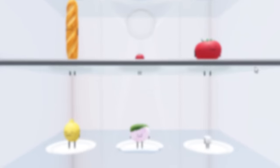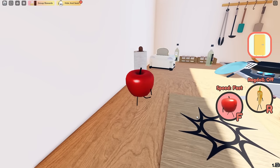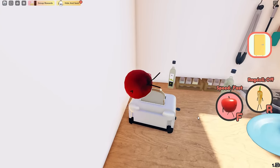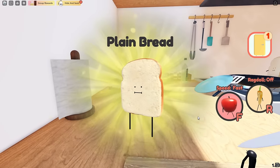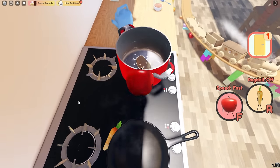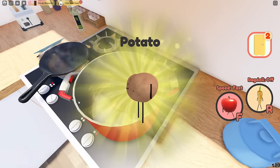This is how to get every food in Secret Staycation. So when you get into the game, you will see this pizza bread, and that is the first thing that you'll unlock. The next thing to find is the potato right inside of here.